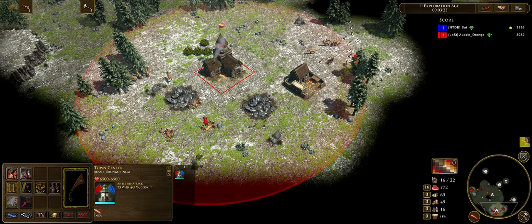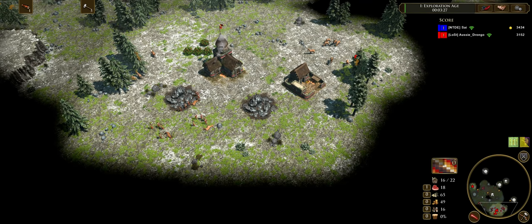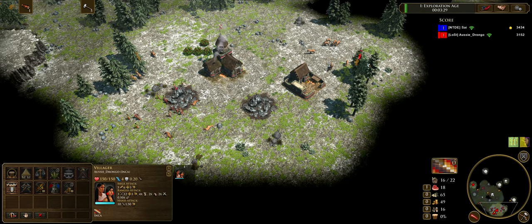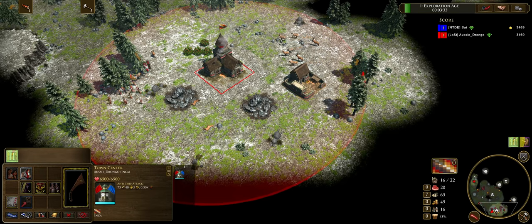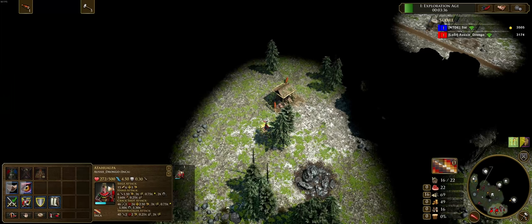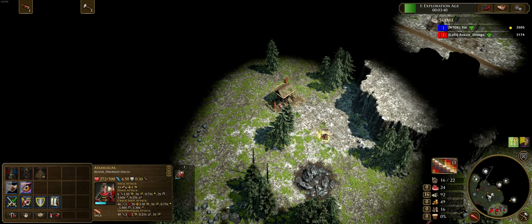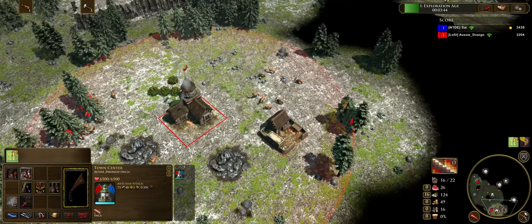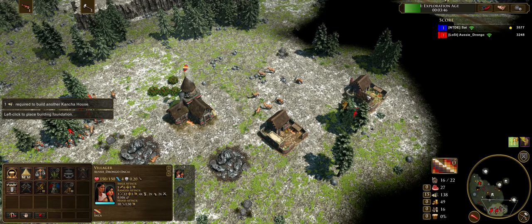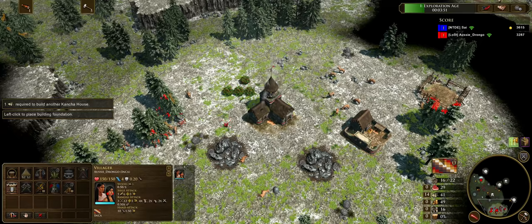Aging up here with the chief — the chief is going to provide us two Travoys which, when we age up, are going to be transformed into war huts used for defense as well as for training Chimu Runners. If you only put one of them into a war hut and one into a trading post, you're going to have an excess of resources. So if you prefer doing that, instead of aging up with 13 cancha houses, you can potentially age up with about 10 — that way you don't have that excess of resources built up.